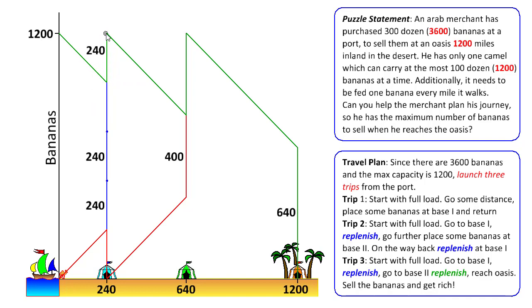In the second trip, we pick up 1200 bananas, go 240 miles and pick up a packet to replenish ourselves, then go 400 miles more and dump 400 bananas at base two — using 400 bananas to return to base one, where we pick up 240 bananas to get back to port. In the third trip, we go 240 miles, pick up 240 bananas to replenish, go 400 miles, pick up the 400 bananas at base two, and continue to the oasis — arriving with 640 bananas to sell.